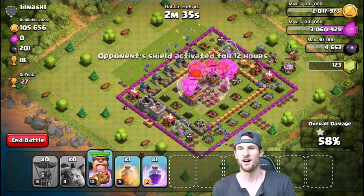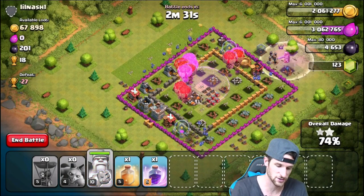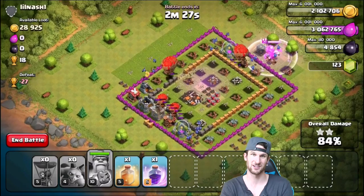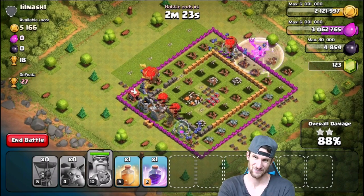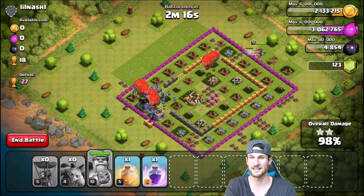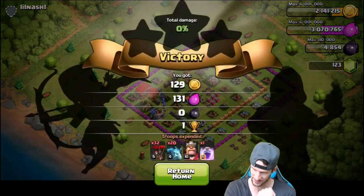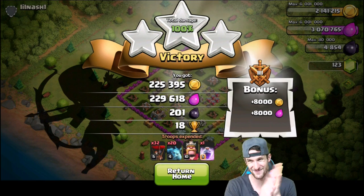All the defenses are down now so the loons are just gonna go have fun. We'll go ahead and use our king's ability right there — didn't even really need that rage spell in the middle. Little Nash number one just got wrecked — that's what happened! All of his loot was in the mines and the pumps. 98% — here they go, converging for the 100%! Perfect, that's what I'm talking about! Nice!